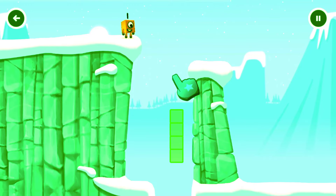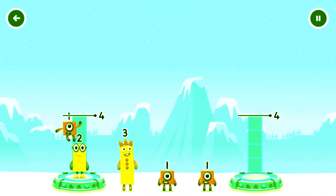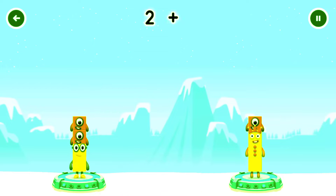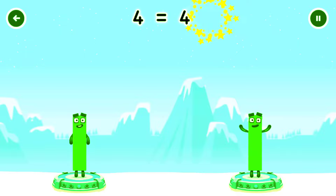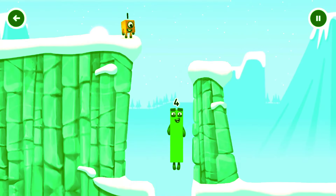Tap now. Share the number blocks evenly to make two groups of 4. 1, 1, 3, 1. That's right! 2 plus 1 plus 1 equals 4. 3 plus 1 equals 4. 4 equals 4. I am 4. Have we met before? Good job.